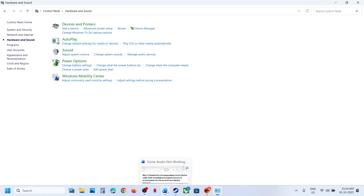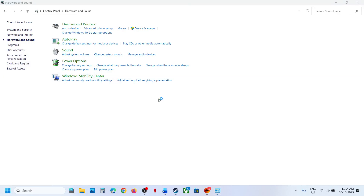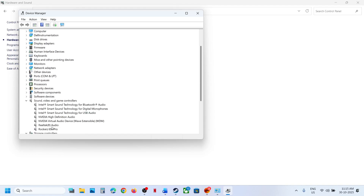If still not working, do the same thing in Device Manager. Right-click the Start Menu, go to Device Manager, and expand Sound, Video and Game Controllers. If you have Oculus VoiceMeter or any other audio device you are not using, right-click and disable it. Keep the speaker you want enabled; disable the rest. Once you are done playing, you can re-enable those audio devices.